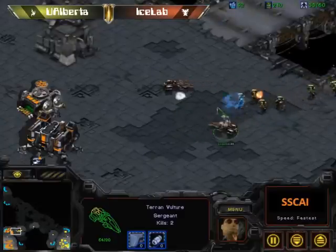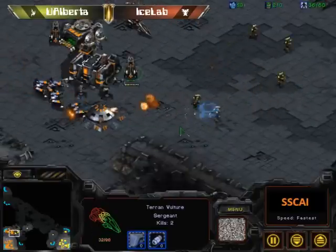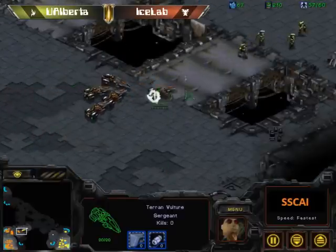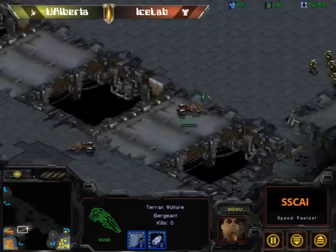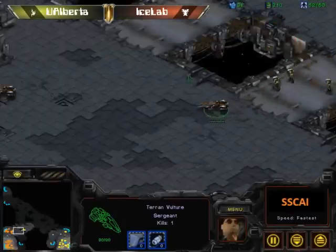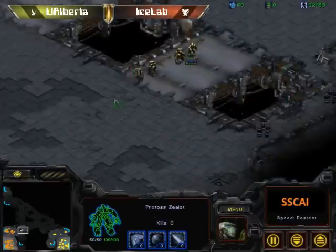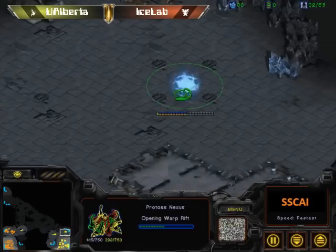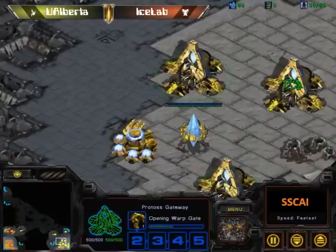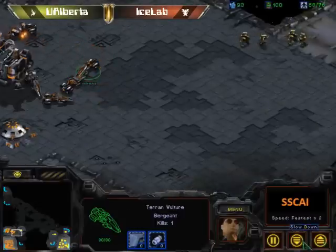Vultures are one of the fastest units ever. You can see when he attacks he makes a slide into the zealots, which is not optimal. But it's something you can't really control, so it's always a little bit interesting to see. When there are more than one vulture they can collide and everything gets complicated. Just believe me, it's hell. But if you are interested in AI programming you really should do it, because it's also a lot of fun and you learn a lot while doing it.